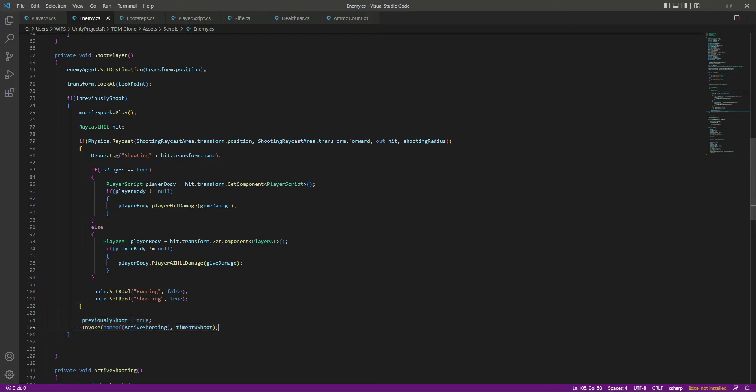You will have to put this inside the if condition — from there to here — and then this animation, put it inside this if condition as well. And this one inside this if condition. That's it. Now save the script.